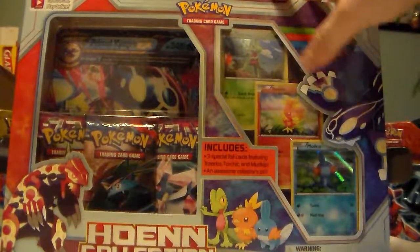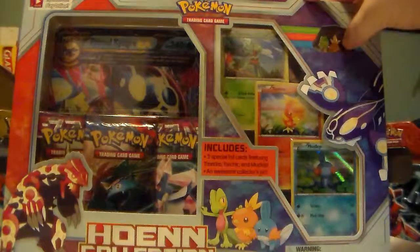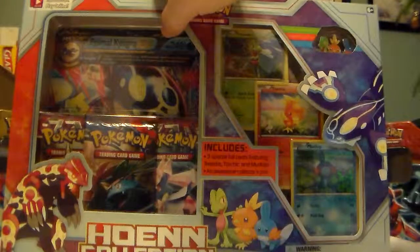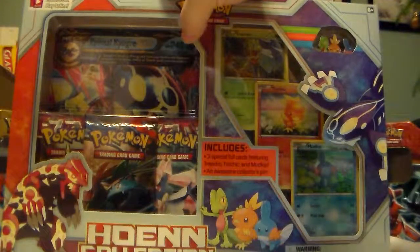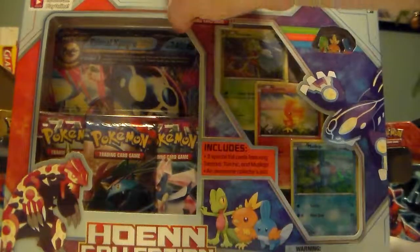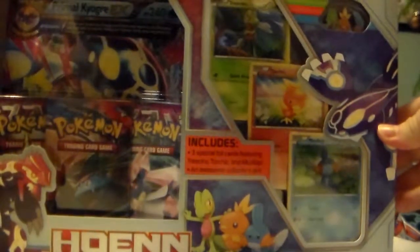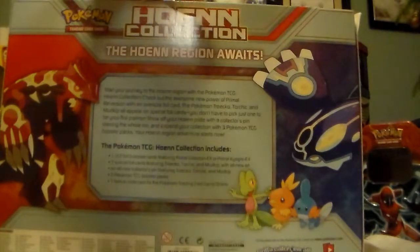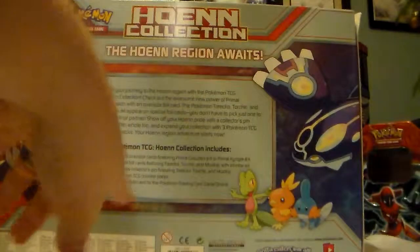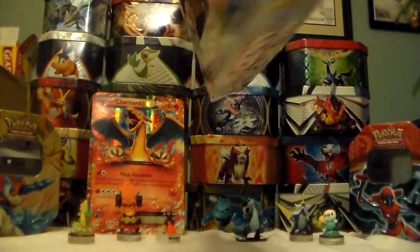Treecko, Torchic, Mudkip. It comes with a pin of those three, and then it has a huge Primal Kyogre EX card, which is huge, and three booster packs. Here's the back, what it looks like. That's three, and then it shows a bonus card for the online game as well.